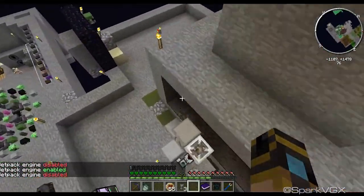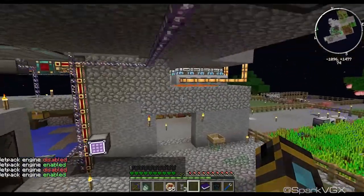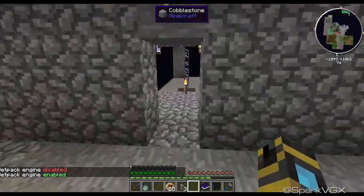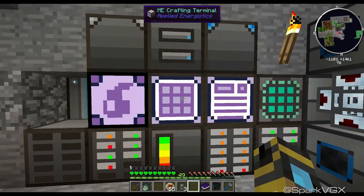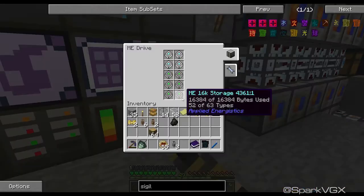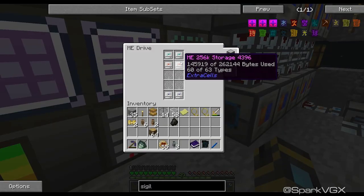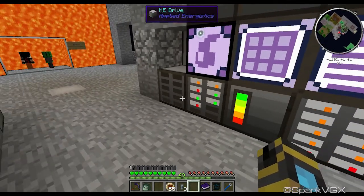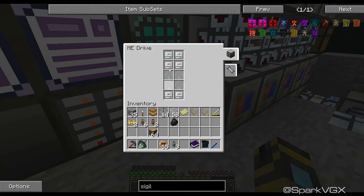They end up falling down and they end up in here. Now, I have to say, you can probably tell my whole base is run by Applied Logistics. I don't have a whole ton of drives, but I've got a lot of drives with 64k storages, and then 256, 4 million, 16 million. That's just kind of what I've been doing. And my 16 million ones haven't even started to get filled up yet, cause mostly everything goes into this other lot.